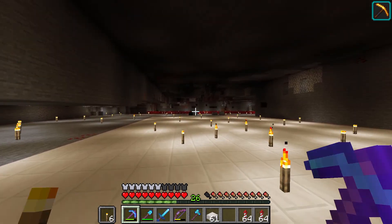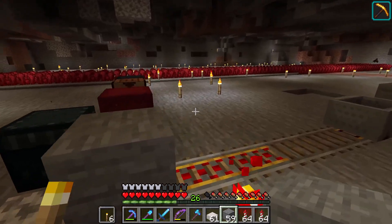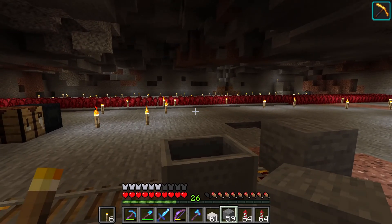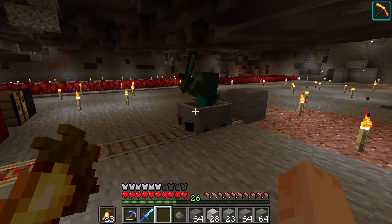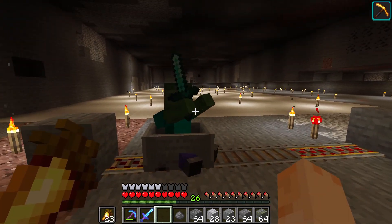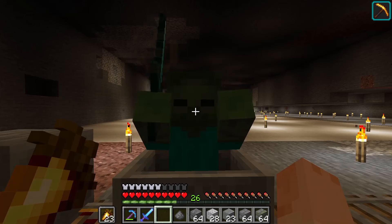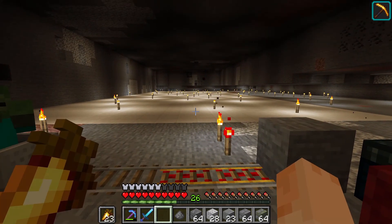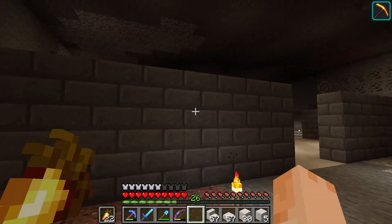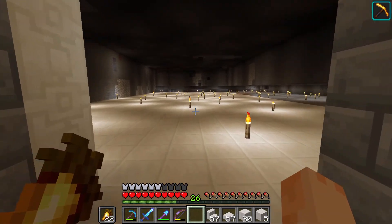The next thing we want to figure out is what the walls are going to be made of. What the heck — why did my zombie disappear? I caught another zombie and I gave him a sword. Look at that — oh, you're so cute. If I get close enough he'll hit me, but I'm not going to do that. I'm still trying to figure out what kind of block palette I want. After some deliberation, I think I've come to a possible solution for the design of my trading hall.